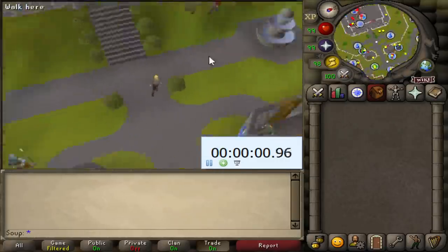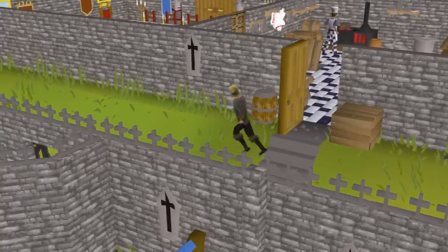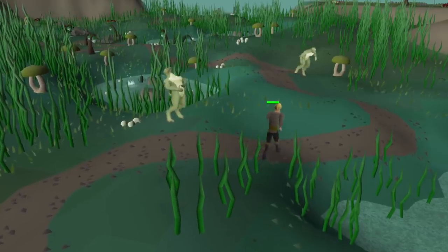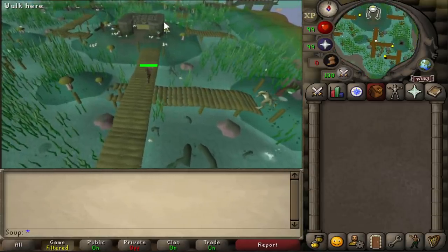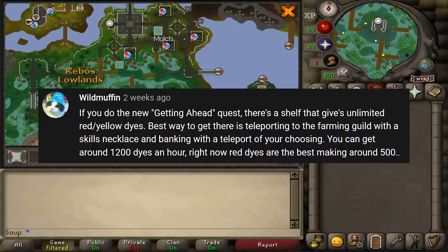Stopwatch ready? Let's begin. To start off, I need to find a decent method to make a starting cash stack, and thanks to Wild Muffin, I think I found one. Muffin says that if you do the new 'Getting Ahead' quest, you get access to a shelf that gives unlimited red and yellow dyes.